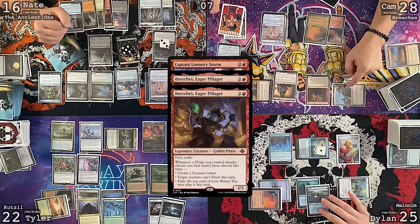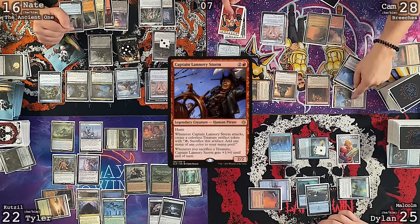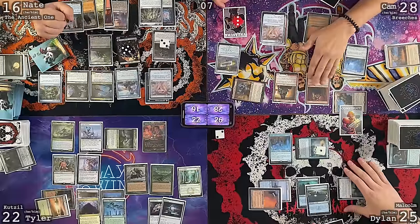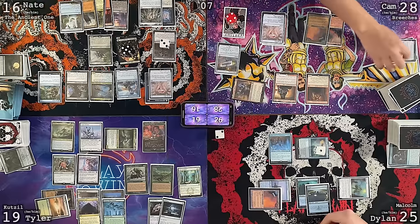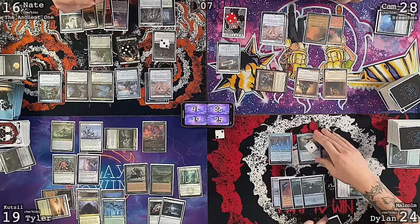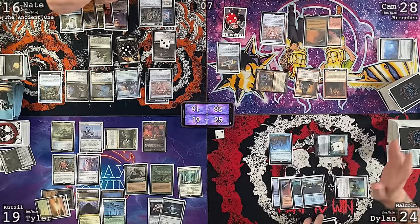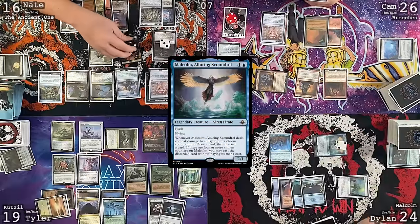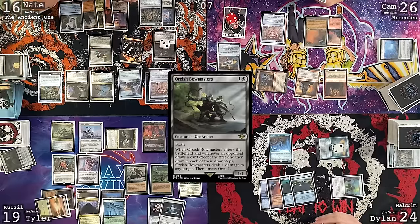Tyler untaps, takes a damage from Mana Vault. Malcolm looting in combat — sending two at Cameron for damage. Put a chorus counter on it and draw a card. Discard Animist's Augury. Cameron goes at Tyler's face for damage. Dylan casts Spellseeker All Chief of Compliance in main two, uses City of Traitors extra mana to pay for Rustic Study so opponents can't draw, then passes.